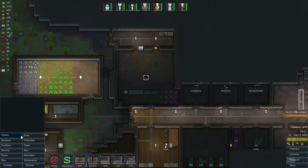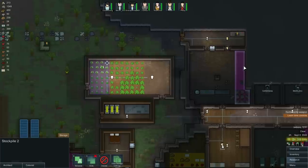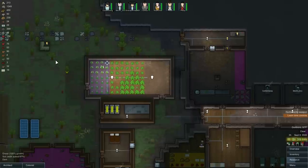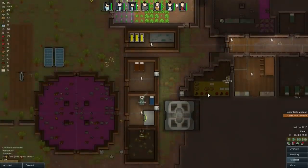Let me go ahead and do a zone for this stockpile. We'll make this stockpile bigger — why not? This should be a priority stockpile — it's critical. Plenty of food; none of it should be spoiling. It should all be frozen.